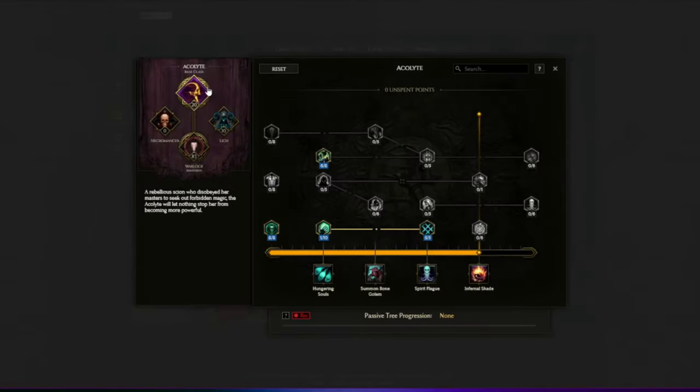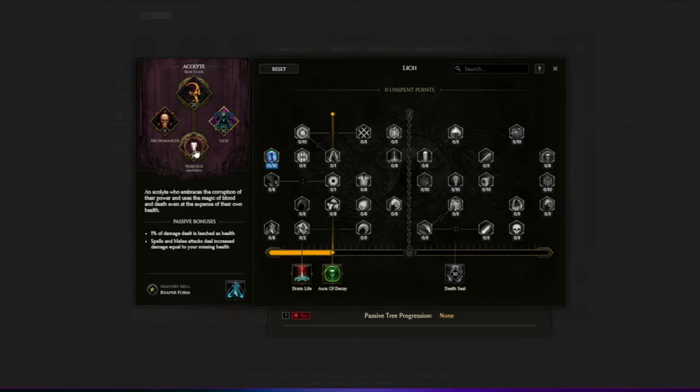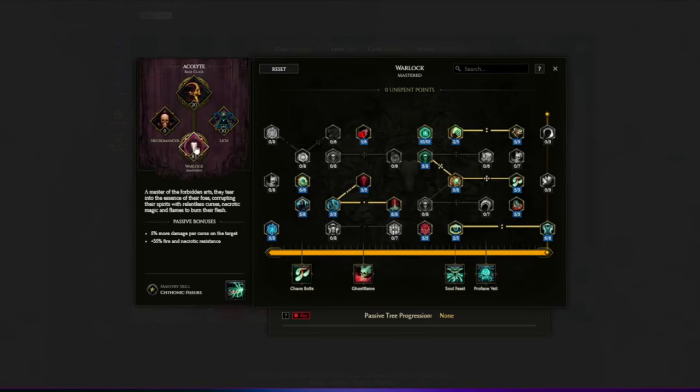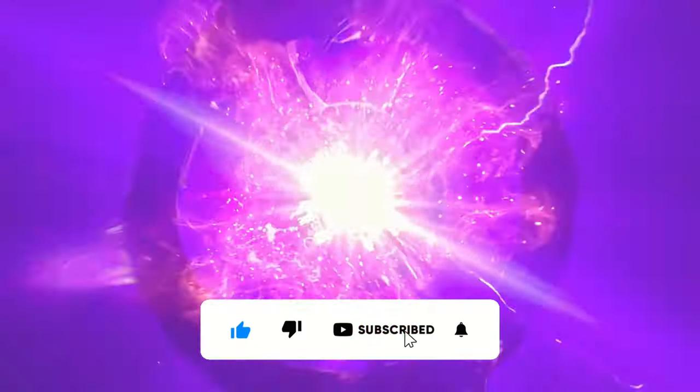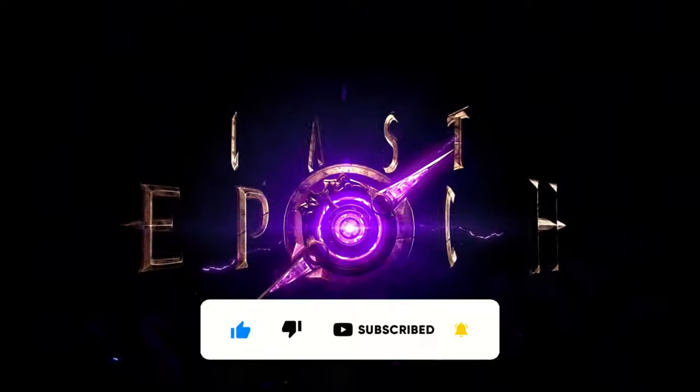For the passive skill tree, I'll just go over them quickly here — you can pause the video or check Lost Epoch Tool for more detail. Thanks for watching; don't forget to like and subscribe if you found this helpful. Feel free to drop a comment with any questions and I'll try to answer them as soon as I can. I'd also love to hear what you're planning on playing at the 1.0 release. See you in the next one!